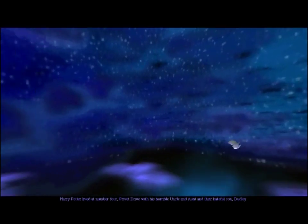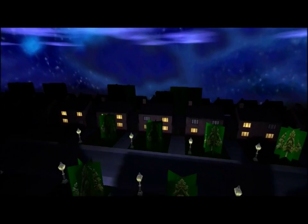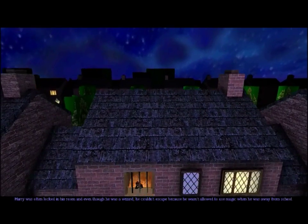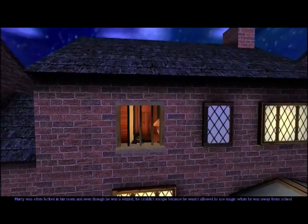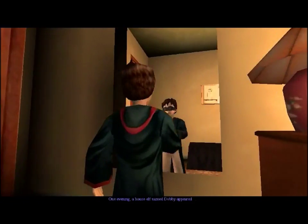Harry Potter lived at number 4 Privet Drive with his horrible uncle and aunt and their hateful son Dudley. Harry was often locked in his room, and even though he is a wizard, he couldn't escape because he wasn't allowed to use magic when he was away from school.